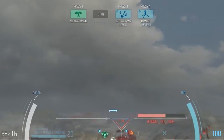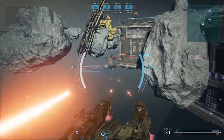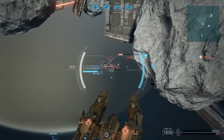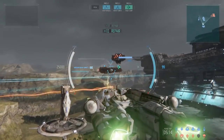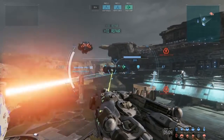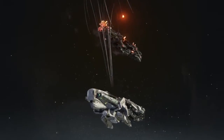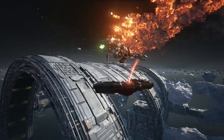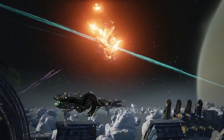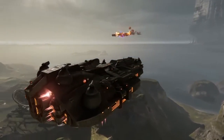Once used, abilities will display a countdown timer for when they can be activated again. A good captain will learn to time their attacks. Switch to the secondary weapon when a primary is on cooldown. Activate your energy generator just before closing in for an attack to maximize your damage and leave your opponent in flames. Bringing the right ship to bear at the right time can mean the difference between victory and utter defeat. Remember what you've learned, and you'll be on your way to becoming one of the most renowned and feared captains in the solar system.